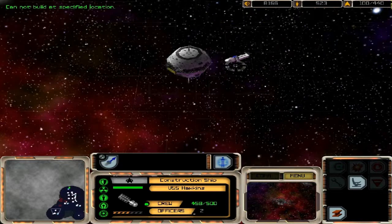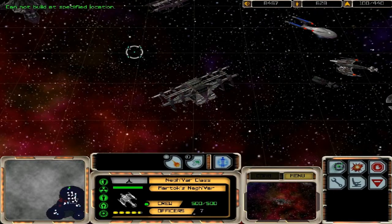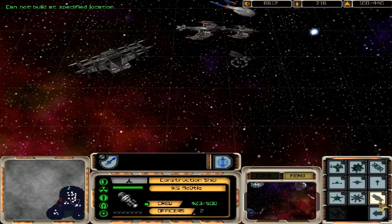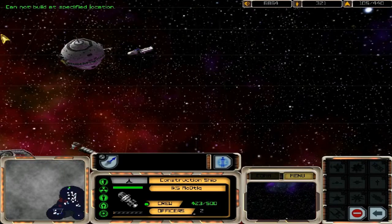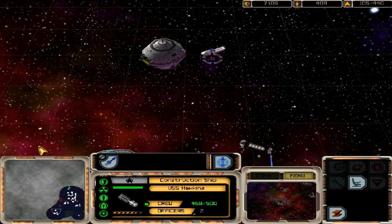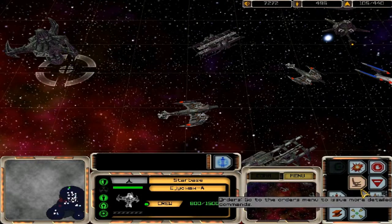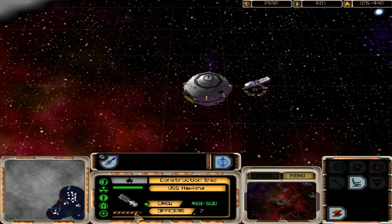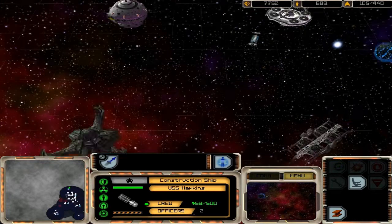55% complete — cannot build there, what? Oh damn it, damn it — way to go Martoc, way to get in the way. But with all these star bases we should have no issues with crew either. Right now we are kind of low, but this star base is almost done — that should really help our crew generation rate.